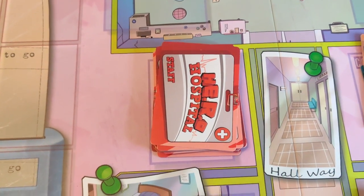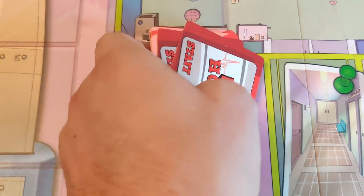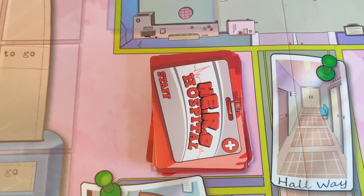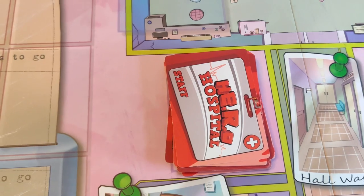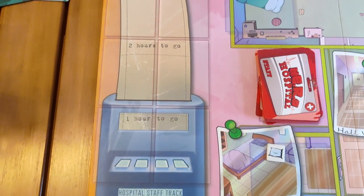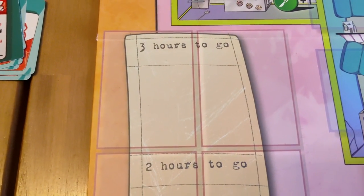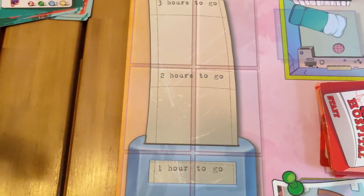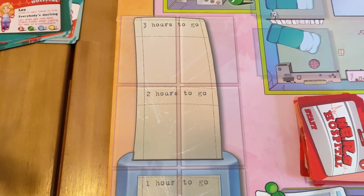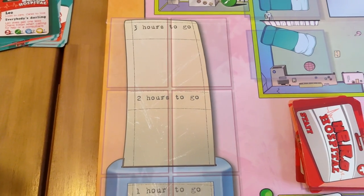On the other side of the hallway there's the pile for the staff members — you can just give them a good shuffle and place them on this spot. Whenever the game progresses you will get new staff members. There's also the hospital staff track with fields for three hours to go, two hours to go, and one hour to go. So every staff member, once they appear, will be at your disposal for three hours and then they will end their shift.